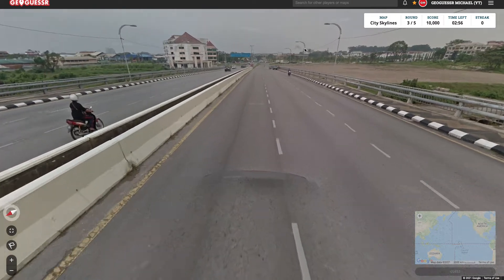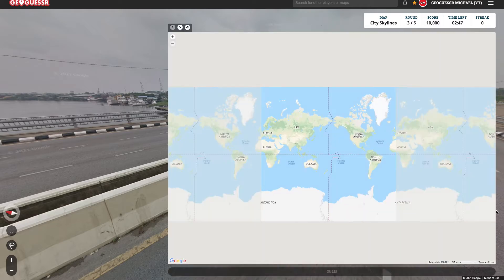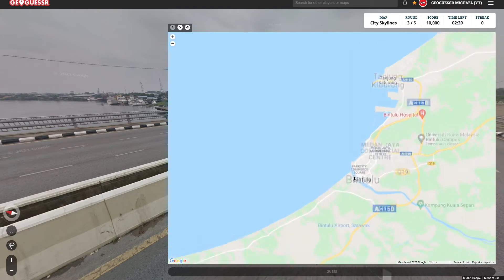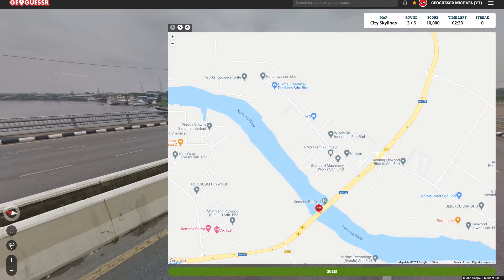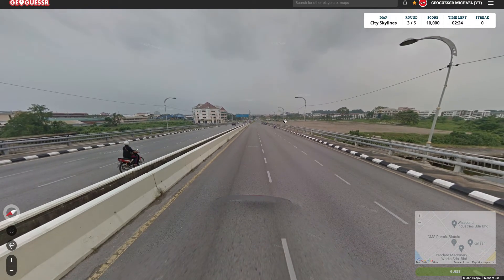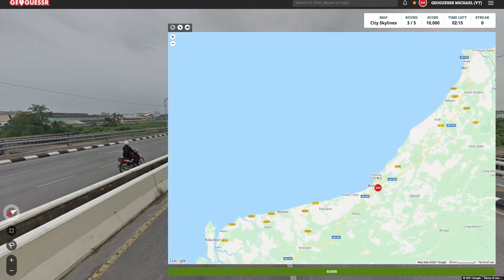Here we are in what seems to be Malaysia — specifically Borneo. I'm thinking this is either Bintulu, Cebu, or Miri. I don't think this is Bintulu, because the only bridge is way down here. Is this Bintulu? It goes south, south, south-east... that seems to be going south-west. Yeah, that's way too far out of the city. So it's not Bintulu.